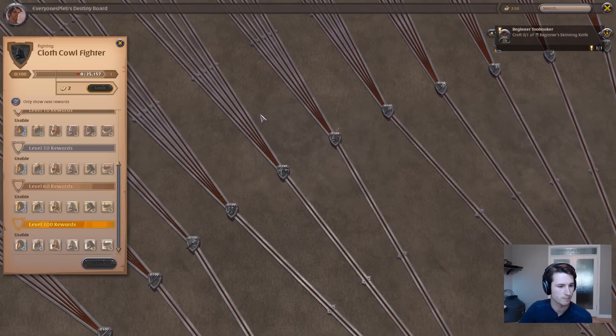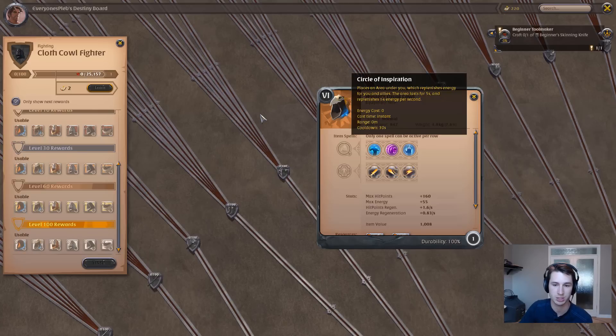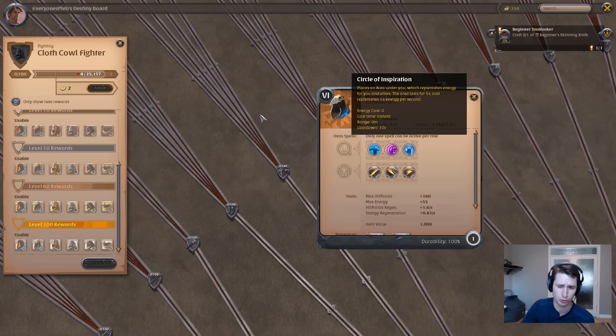Another useful cowl is the Druid Cowl, which is great to pair with the two-handed Great Holy Staff. When you use that knockback ability you pop a lot of energy, and you're also using a lot of heals naturally. The Circle of Inspiration gives your allies mana as well as yourself, which is extremely useful for sustainability — it helps you keep more HP on your teammates longer without having to worry about energy regen.